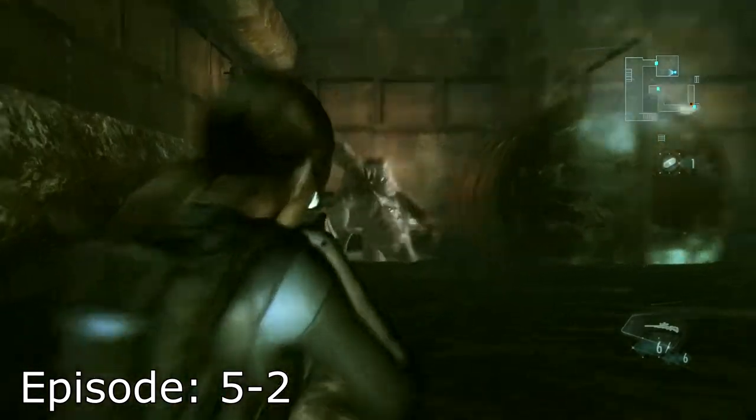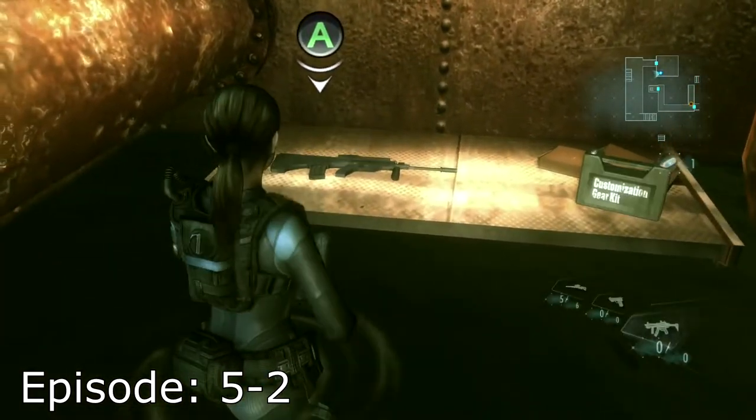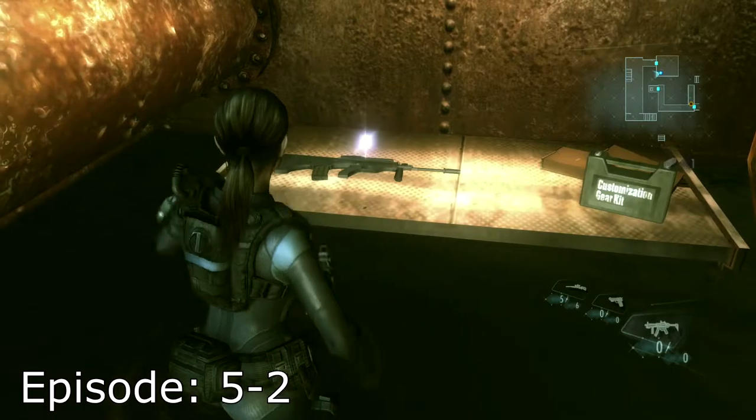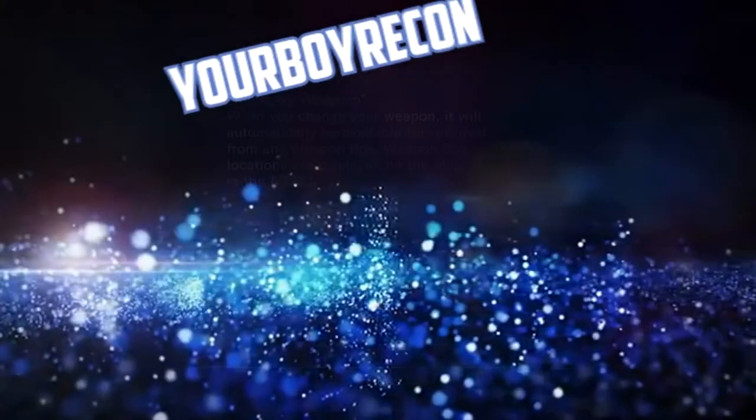I choose to use two sniper shots. Right here on a table you're going to find the AUG, and also right beside it a weapon part. I hope this helped you guys out — if it did, make sure you hit that like button. For now, I'm your boy Recon and I'm out.